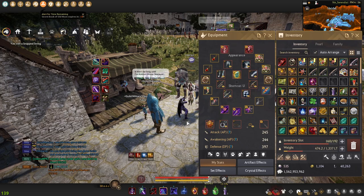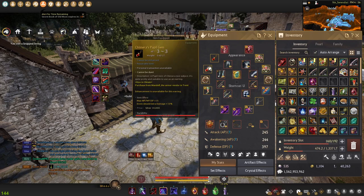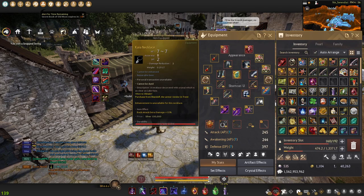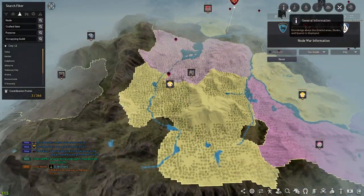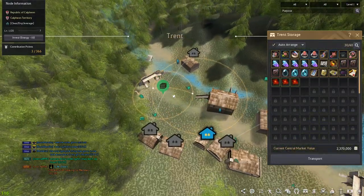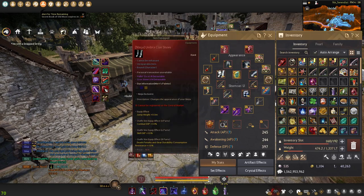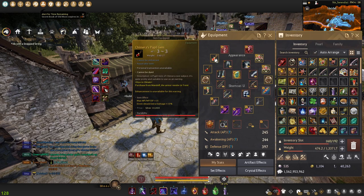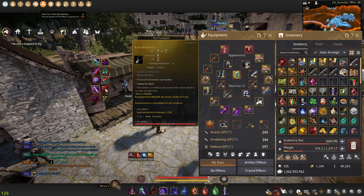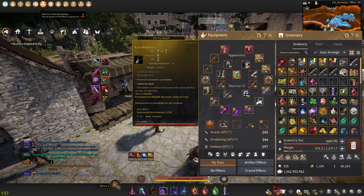Percent damage modifiers are extremely important in Node Wars. That's why we use Chimera earrings and the Kaia necklace, which you can buy from an NPC in Trent for about a million silver each. These give you percent damage increases — 10% down attack, 10% back attack — and they bypass the ordinary AP damage caps entirely. They're not calculated into the caps, so you can stack as much of these as you can get your hands on, which is huge.